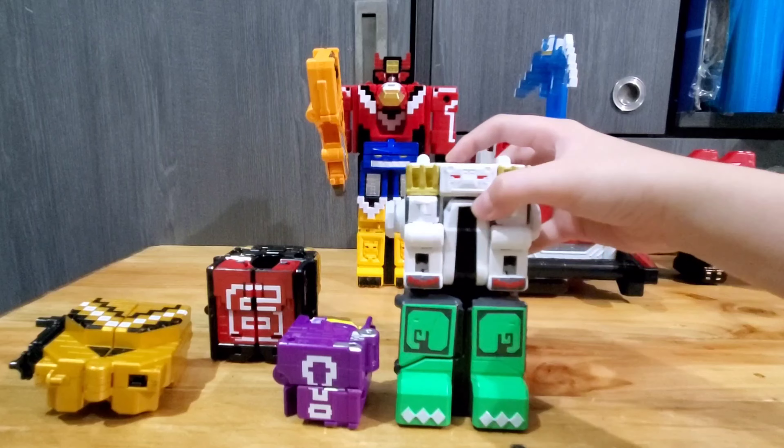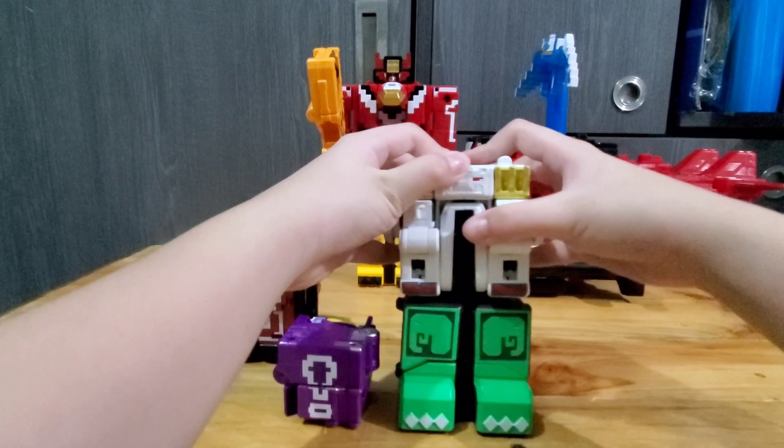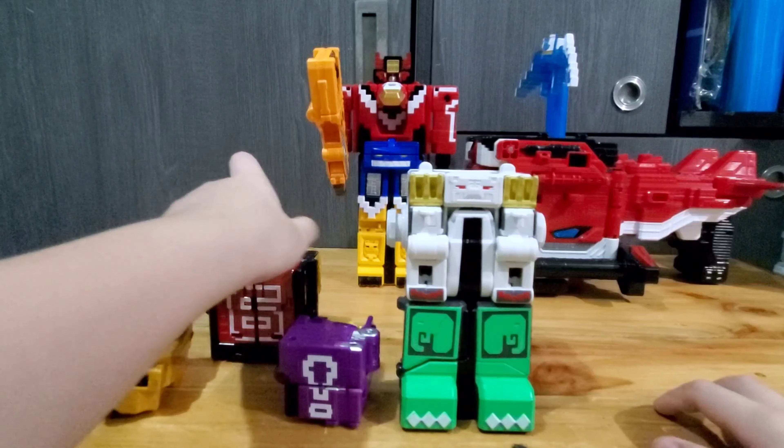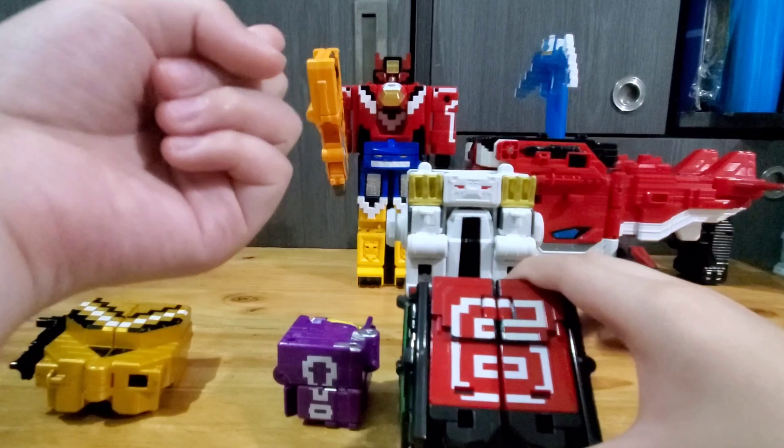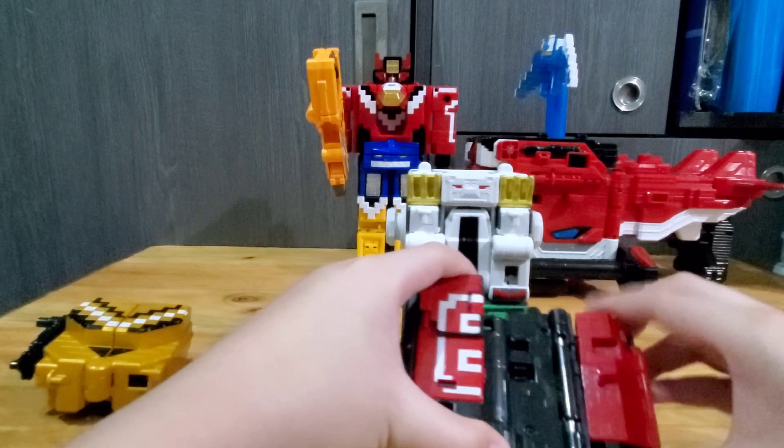Next, we're gonna build the Xeo Wild. For the Xeo Wild, we're going to need cube number four, that's the elephant, cube number five, that's the tiger, and cube number six, that's the gorilla. Let's build!